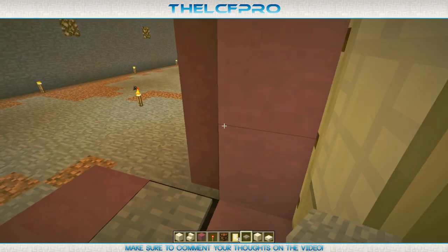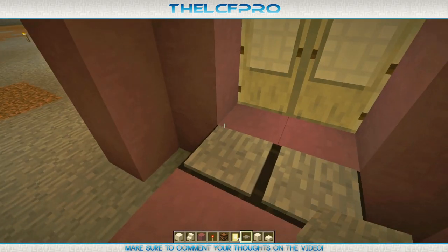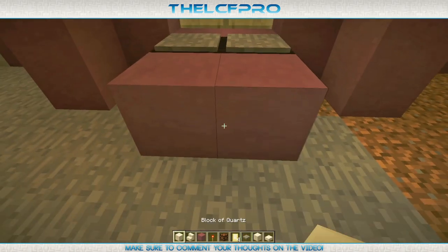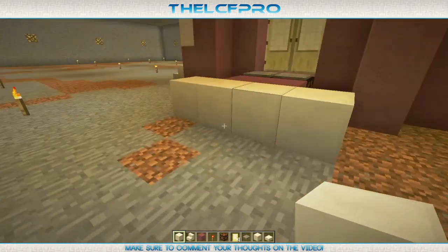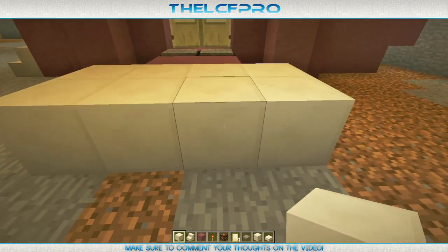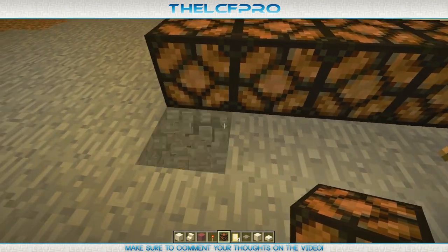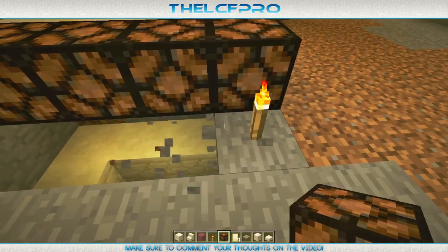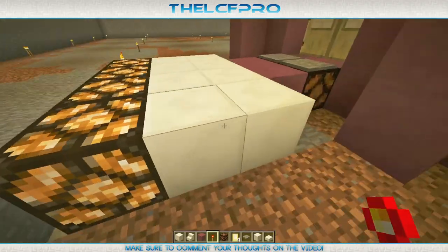Then get yourself some block of quartz and place it right over here — four blocks. Then another four blocks. Then another four blocks made out of redstone. We've got to go underground because there are also going to be some redstone torches beneath it — like that. A redstone torch actually has a bigger light radius than one block.